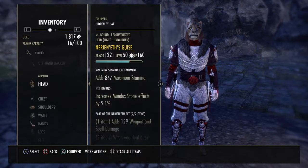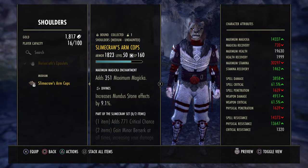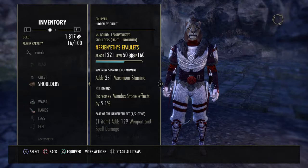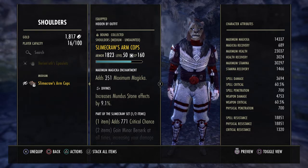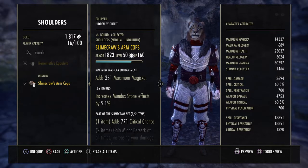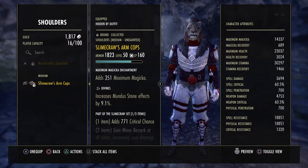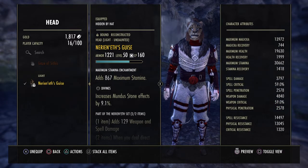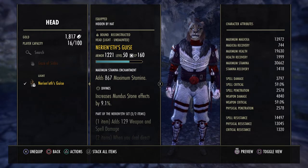For extra survivability, I swap the Nirnhoned Head off for the Gaze of Sithis and swap the Nirnhoned Shoulders off for the Slimecrawl Arm Cops. When you do that you're going to lose a little bit of weapon damage, but you increase your crit up above 60%. You do lose some DPS doing this, but you are definitely a lot tankier. The spell and physical resistances are now at 18,000 with a max health of 23k. That's really good. But if you're going for max DPS, you want Nirnhoned. Remember, you can't DPS while you're laying on your back dead.